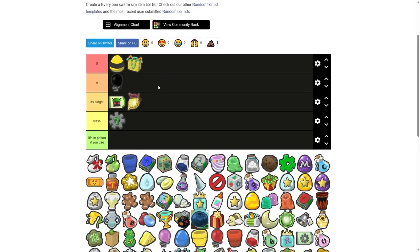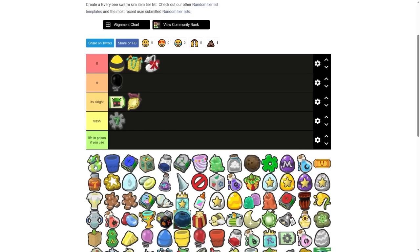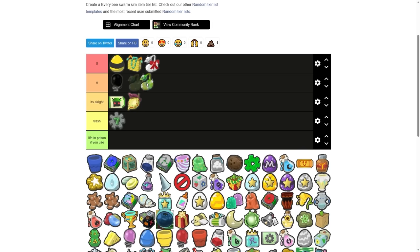Black balloon — A tier. Balloons are a very cool concept in my opinion. Black balloon is the best balloon of them all. Festive bean — S tier. People make quadrillions of honey. Magic bean — A tier. Blue clay planner — it's alright. Blue drive — it's alright.